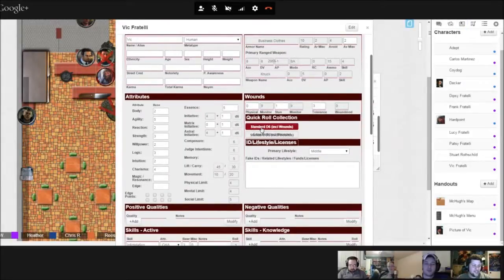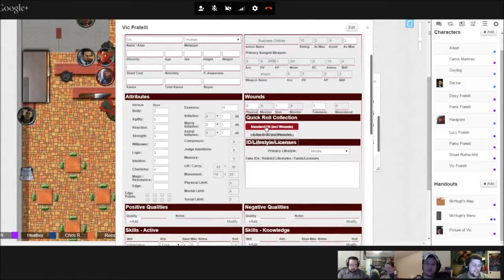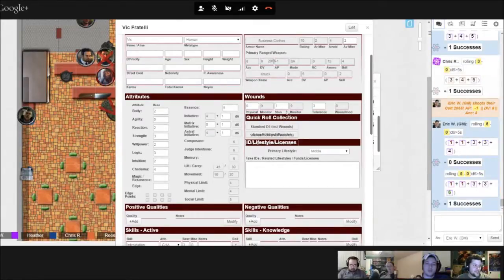I will roll to see if he takes any damage from hitting the ceiling because of that maneuver. We'll do agility to see how much stun damage he takes. He will take some stun damage.